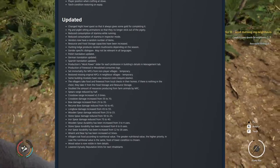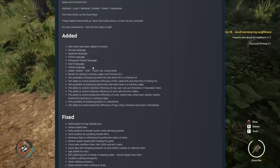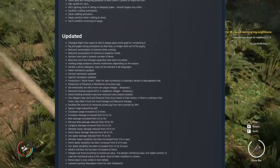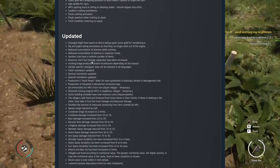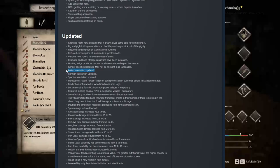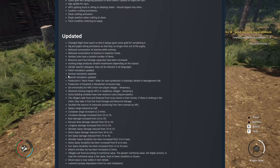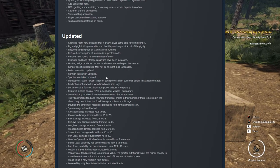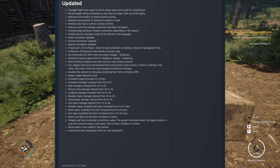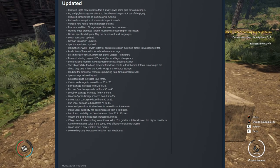Gender-specific dialogues may not be relevant in all languages — so for all the languages added here, it's probably not going to work for all of them, but for English it will. Polish translation updated, German translation updated, and Spanish translation updated. More language updates. Productions work power slider for each profession in the builder's detail and management tab.